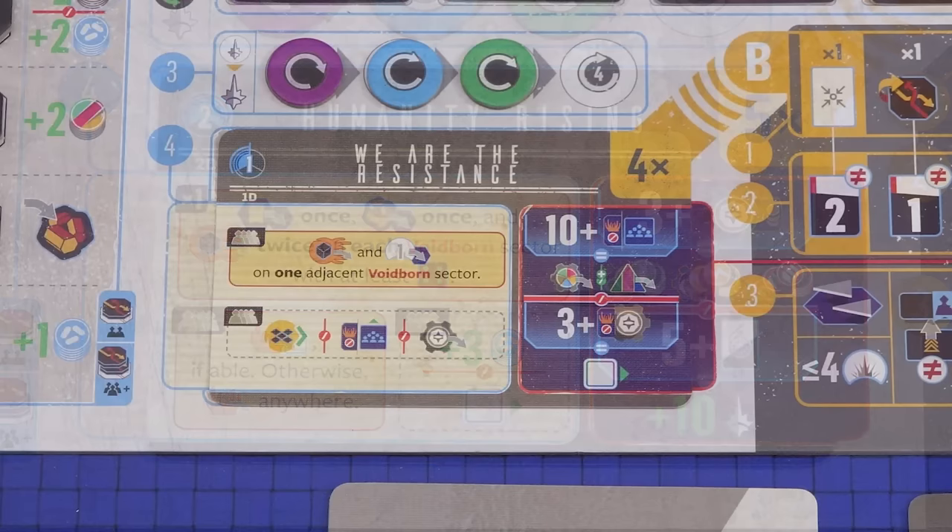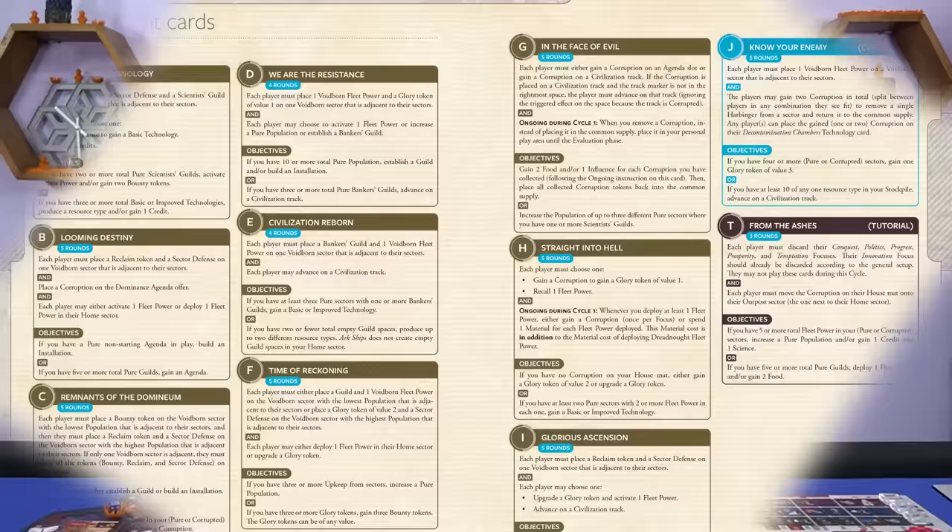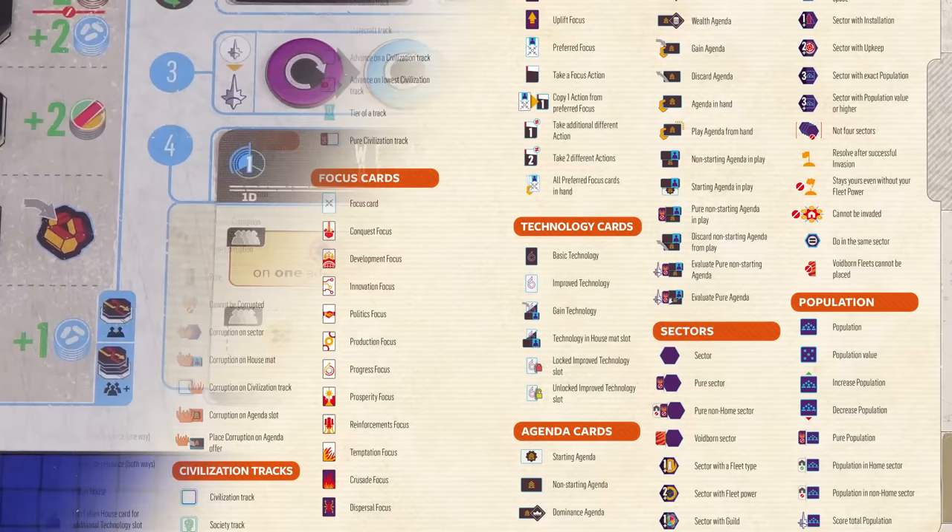If the box has a dashed border the instruction may be carried out or not. For example, all players may choose to activate one fleet power, or increase the population of a non-corrupted sector, or establish a bankers guild. Don't worry — you don't need to remember all of this iconography, although it is very intuitive once you start to learn the game. A full list of all of the galactic events can be found in the glossary, and there is the icon reference to refer to as a quick lookup.